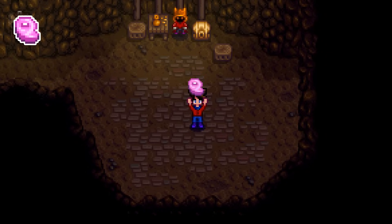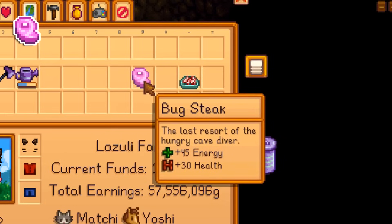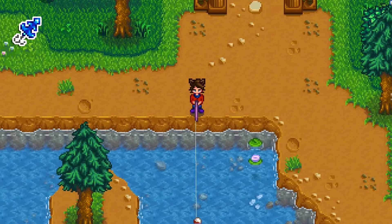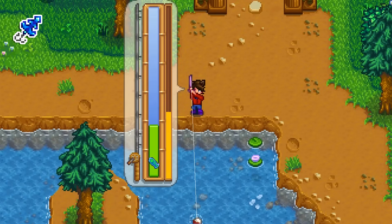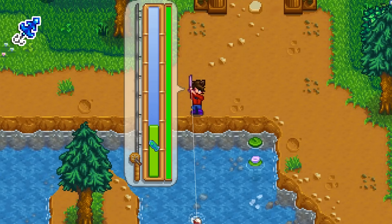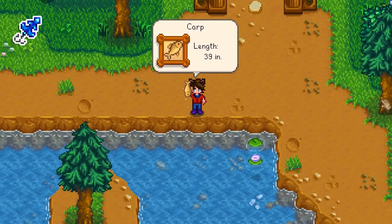Bug steak is one of the very few edible items that doesn't follow the energy-to-health ratio. While most food has health be 45% of the energy gain, for bug meat it's 65%. This quality is only shared by life elixirs and star drops, both of which are much more special than meat from a bug. The quality bobber is one of only two ways to get an iridium fish — the other is getting a perfect catch — so this is probably your best bet for an iridium legendary fish. Fun fact: this item just didn't work for the first month it was in the game. It literally did nothing.